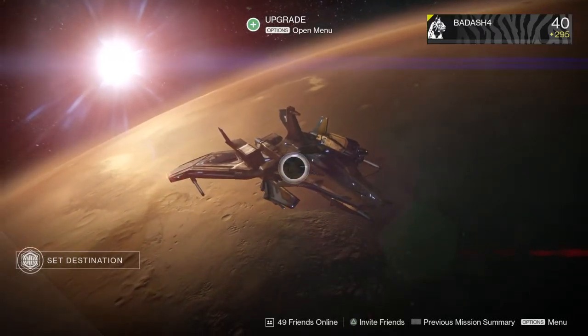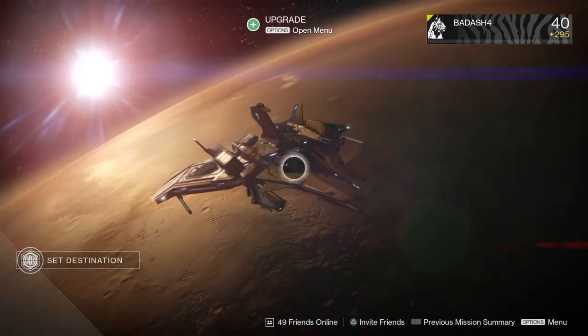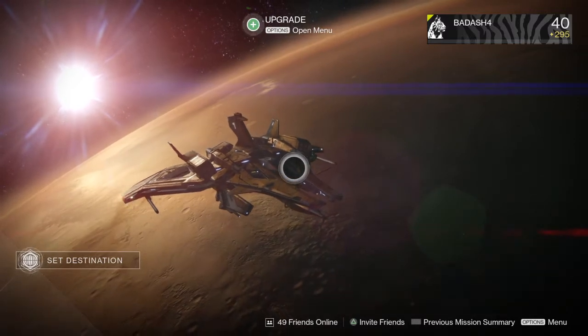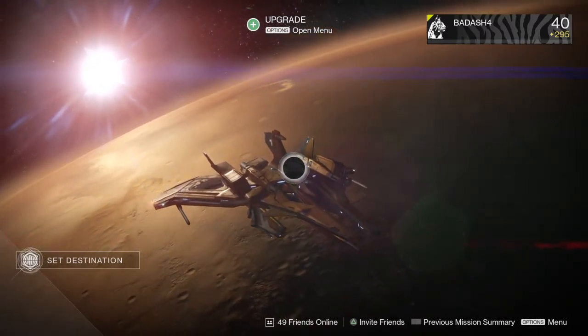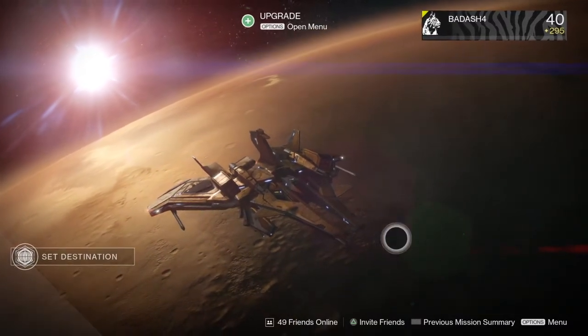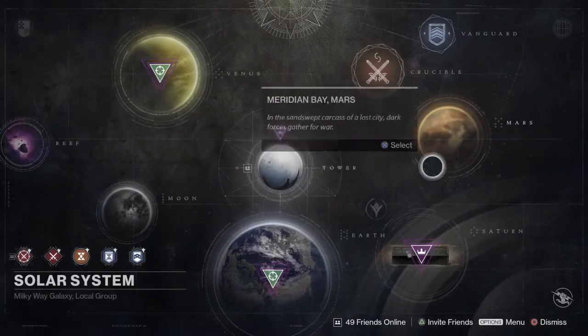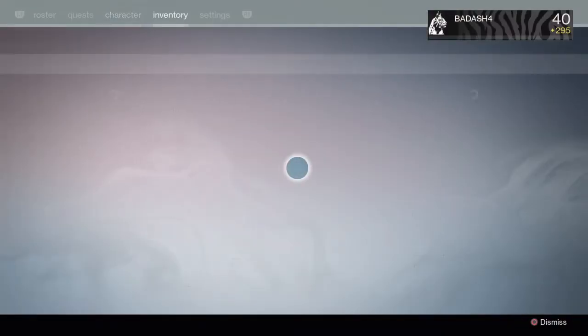Hey, what's going on guys, SpanishFor here and I'm bringing you another Destiny video. In this video I'm going to be showing you an easy way to farm exotic engrams after the last patch. Yes, I know you could go to the Winter's Scourge mission and get it very easily there, but they patched it. I found an easier way to do it today.